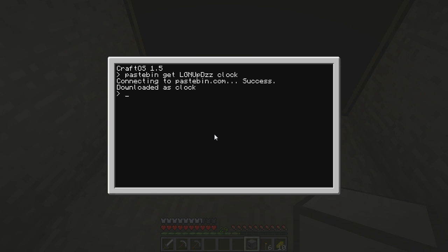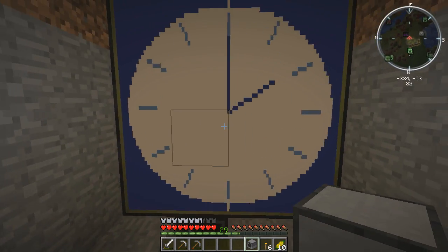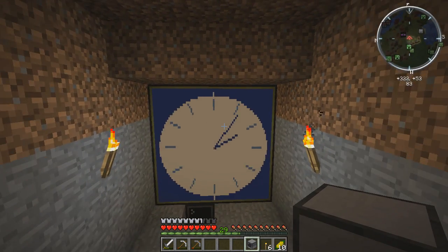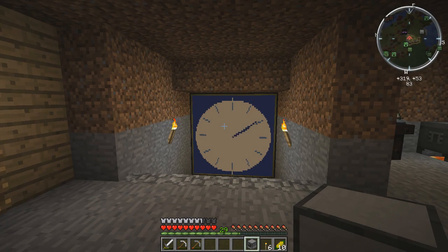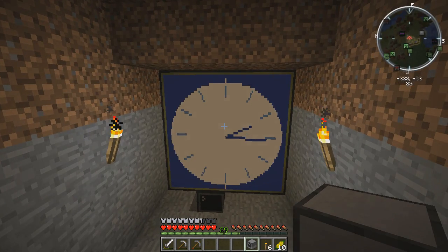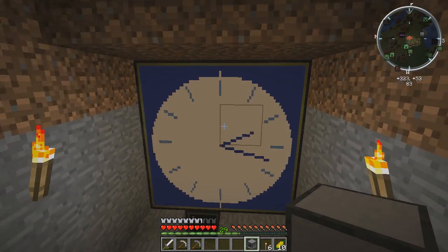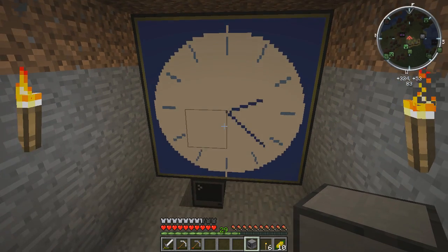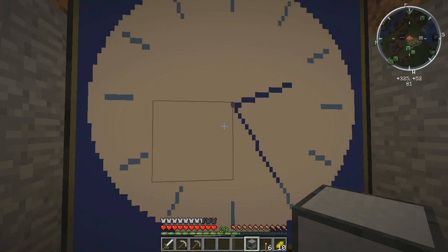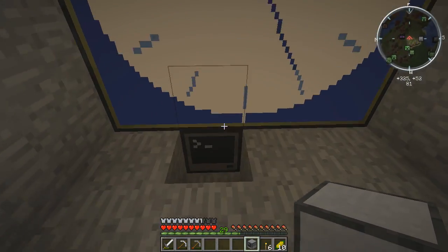I will leave a link in the description to this guy's program if you want to download it yourself and read his forum page. If we run clock, we can back up and you see it makes a cool little clock that says it's 2am — because if you look outside it's dark right now, so it's obviously 2am. You notice when you terminate it, it just freezes on the monitor; it doesn't really go blank.